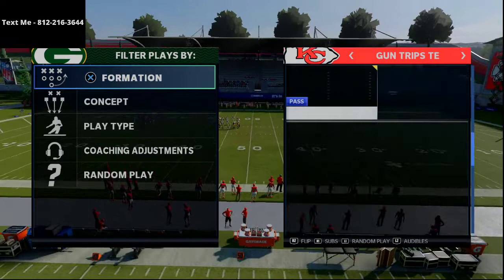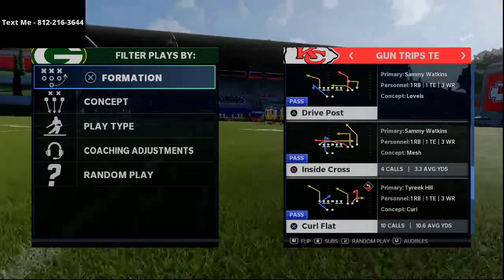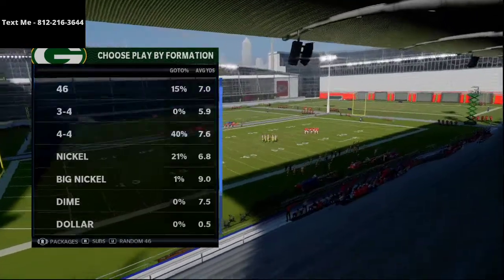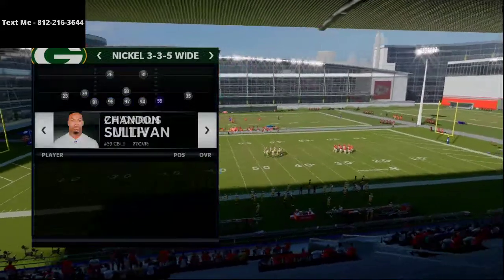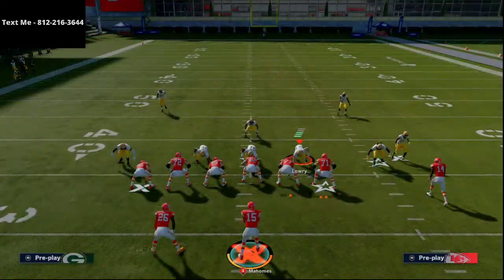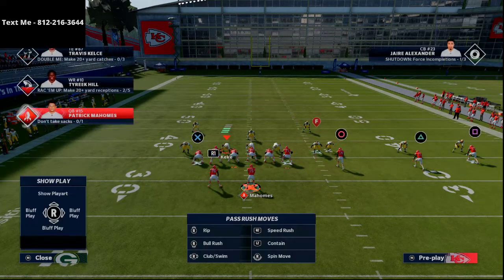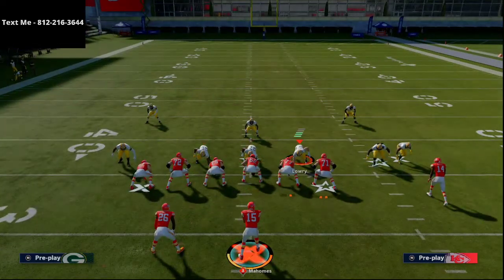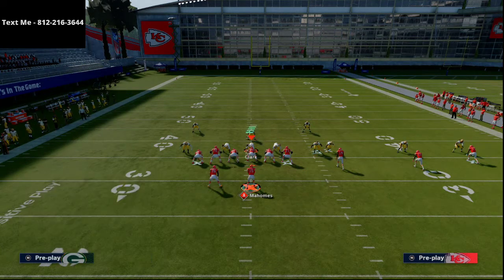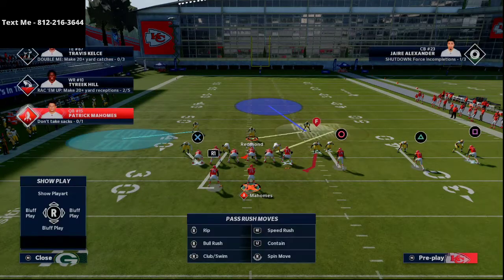So the play that he calls from gun trips tight end is inside cross - he's going to call it flipped because he likes to run his trips tight end to the wide side of the field. The ball was on the left hash mark. Now Carry Q is going to come out and run basically a max coverage defense out of man-to-man. We're going to sub in a safety at linebacker to get a little better coverage. He's going to run essentially cover one robber flipped - base man, align press, outside shade coverage over top. Then you're going to see Carry drop some underneath zones to try to take away some of the crossing routes and corner routes.